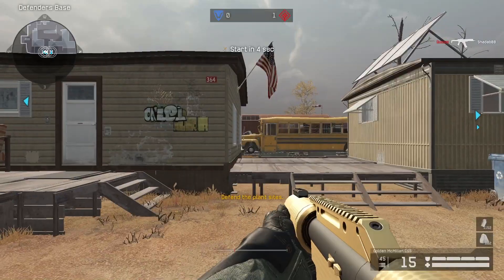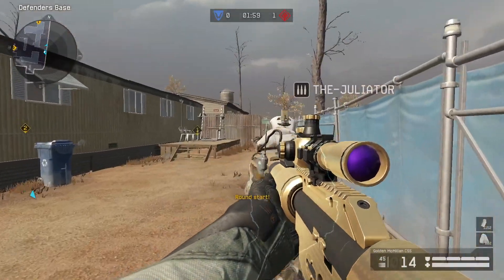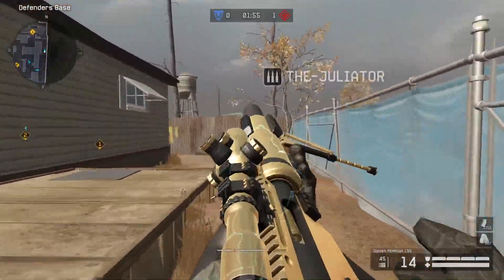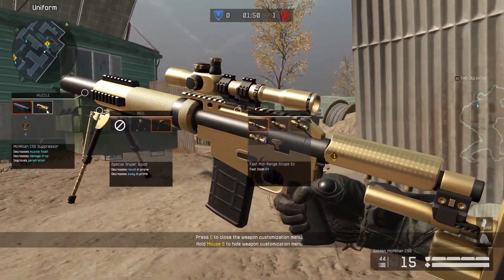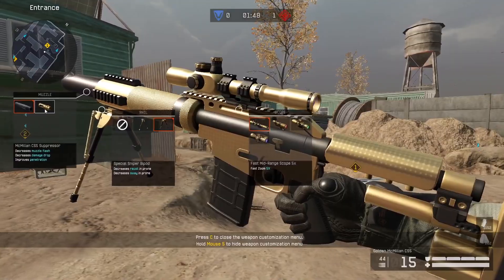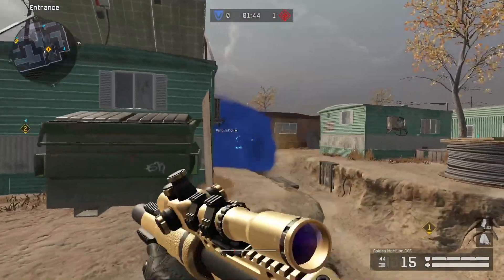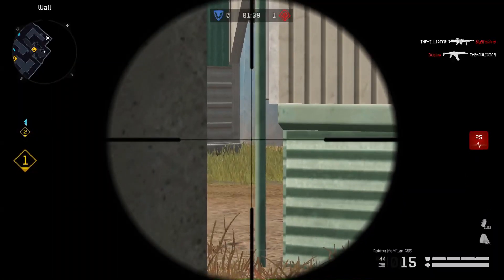This reload duration — I'm just gonna show it — looks like this. It's really fast and the reload animation is kind of nice. It has also got the MC Milan suppressor, which does not decrease damage like the silencer does. The silencer is just decreasing the damage by 17.5 damage points.